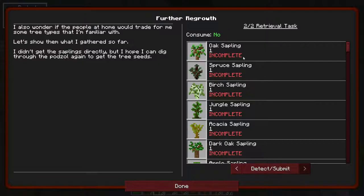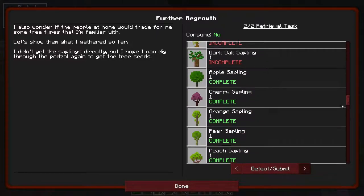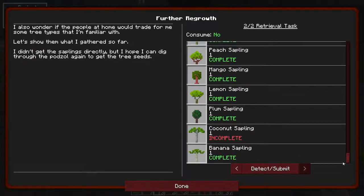What else are we missing? Oak, spruce, birch, jungle, acacia, dark oak, oak, and coconut.